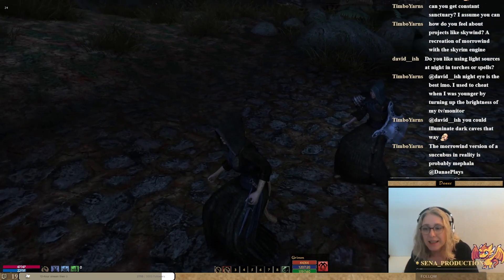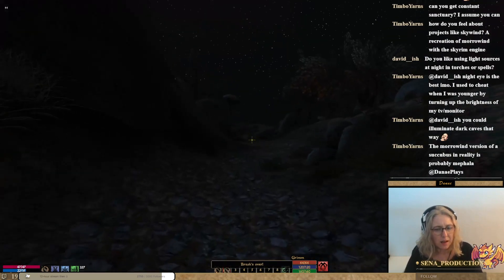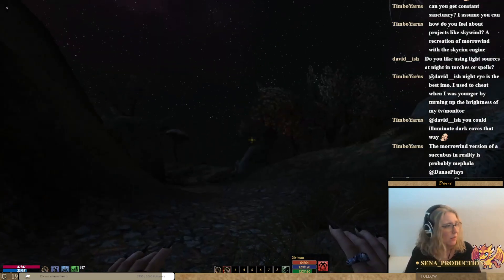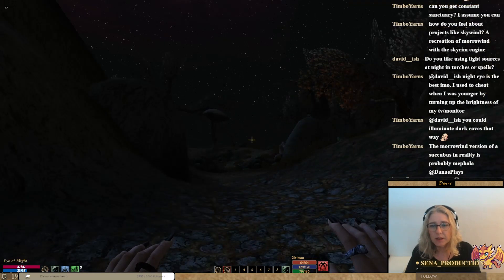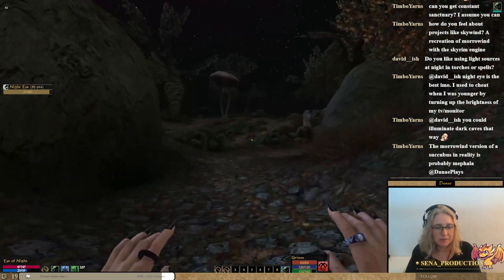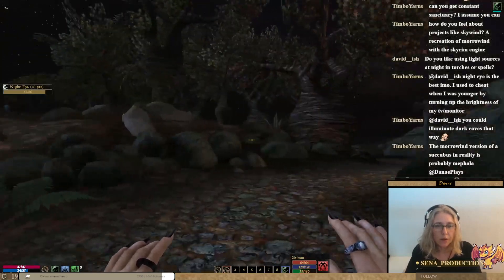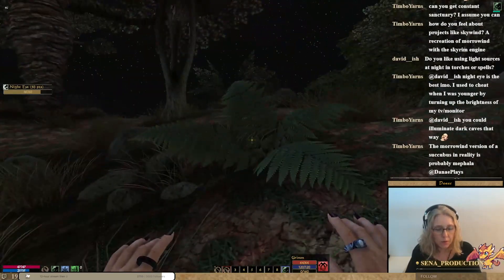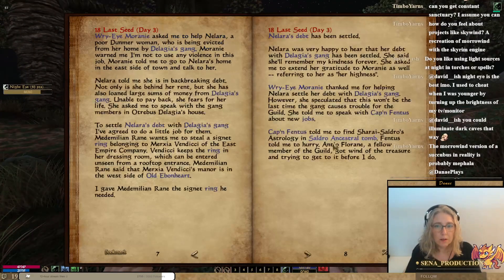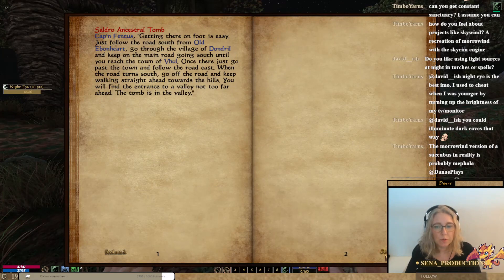Do I like using light sources at night — torches or spells? I want to say yes, but right now — is it too dark for you guys? Even if I cast something, I can do my night eye. Is that better with my night eye on? When the road turns, I continue south. This is what I was told. Towards the hills, I will find the entrance to a valley not too far ahead, and the tomb is in the valley.